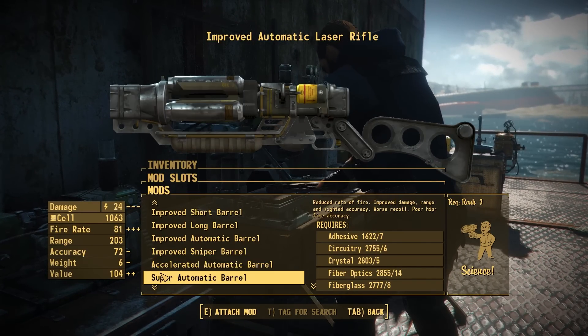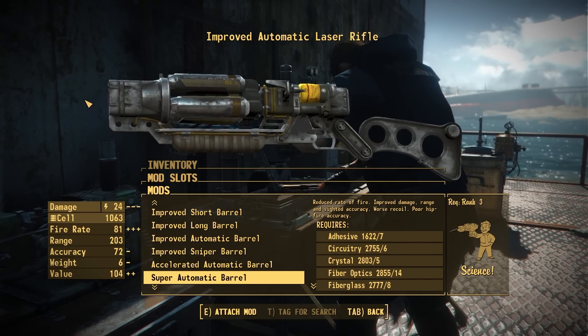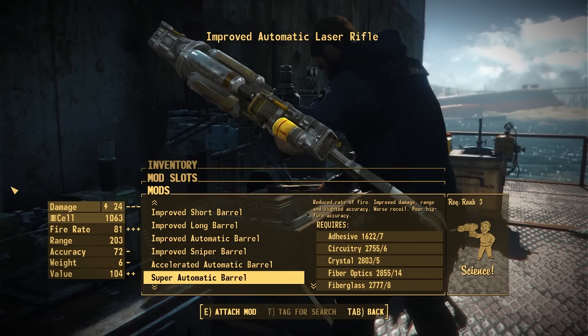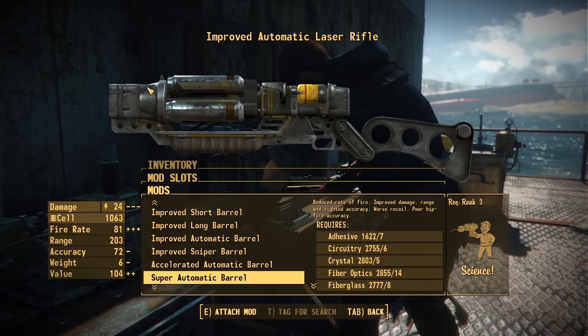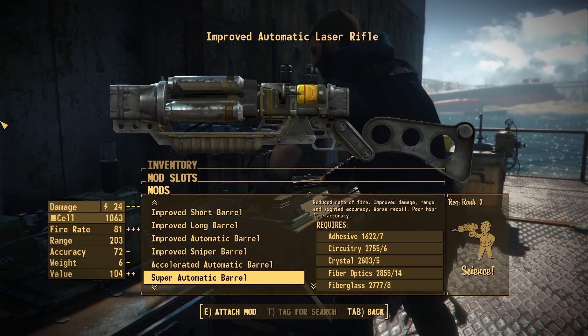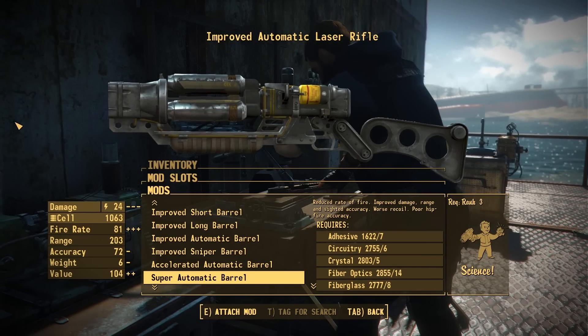We also have the inverse of that, which is the super automatic barrel — the other Gatling laser barrel. This one is high damage for the automatics but very low fire rate. As Pig puts it, it's an Energy M60. It goes ka-chunk-a-chunk-a-chunk-a. I'm actually curious if we could take one of these and make a single barrel version as like an improved super barrel — we'll see.